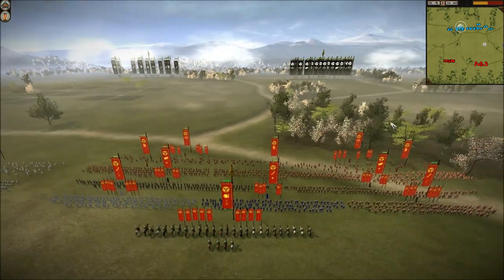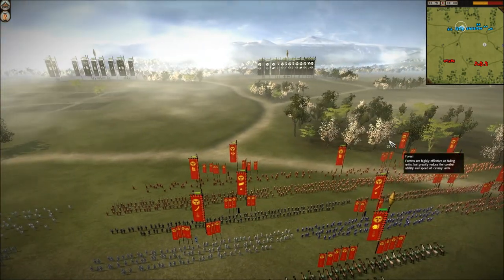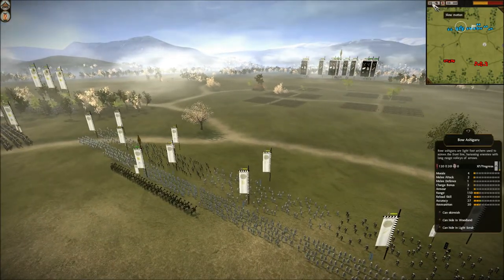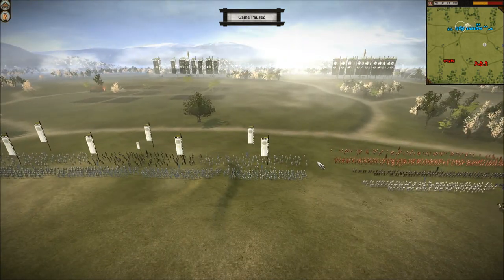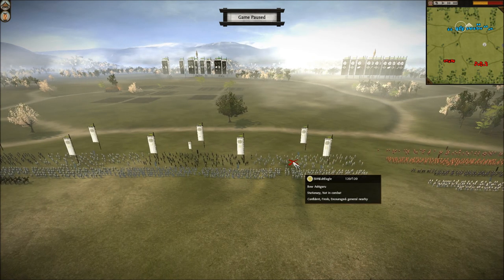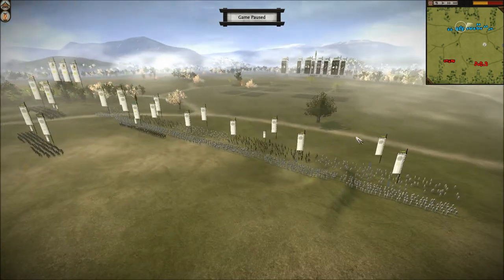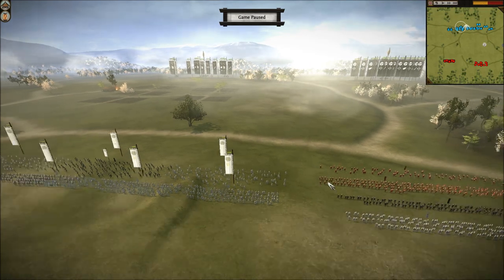A bit of a different video this time — I'm going to bring you a 2v2 on the rice fields. I'll give you my army and my partner's army, and then we'll show you our opponent's army. We'll start with my partner's army. He's actually the leader of my clan on Rome Total War — leader of the Sith clan. Sith LDR Eagle — 'leader,' if you don't know what that abbreviation means. He's my partner for this battle. I requested if he would like to play some 2v2 with me on Shogun, and he plays Shogun, so here we are.